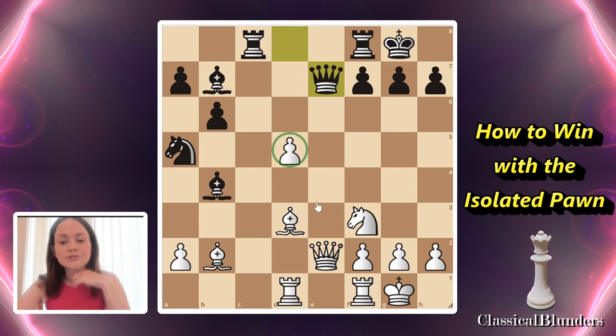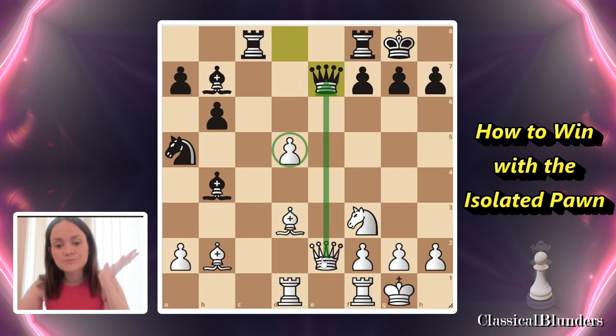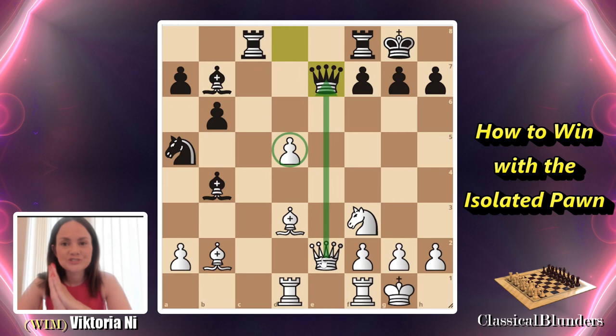Should we capture on e7, should we keep our queen, or should we try to escape from the exchange? Now that we know that whenever we have an isolated pawn, our goal is to checkmate as soon as possible — we should firmly keep the queens on the board.